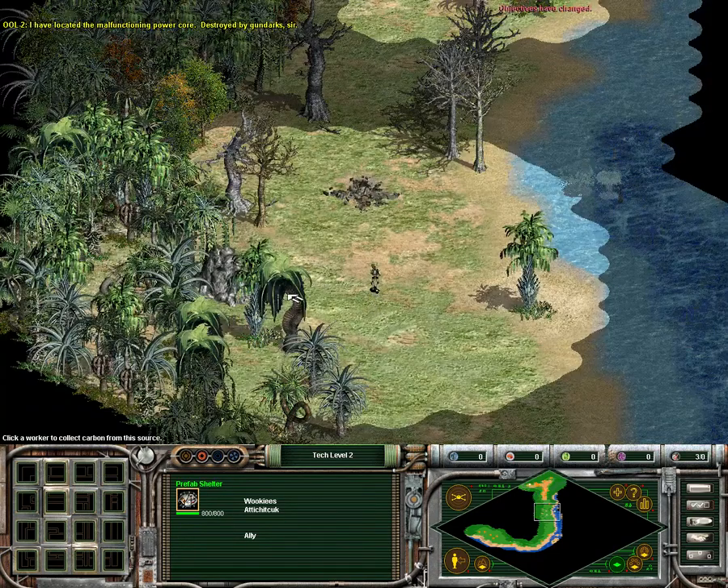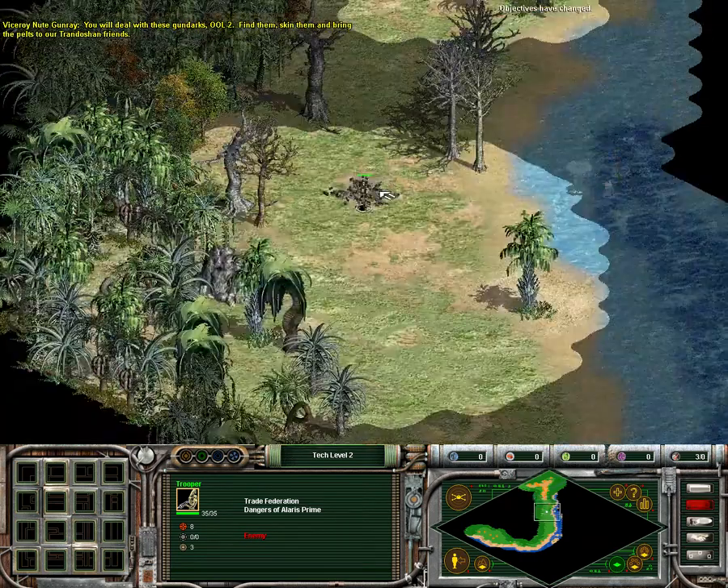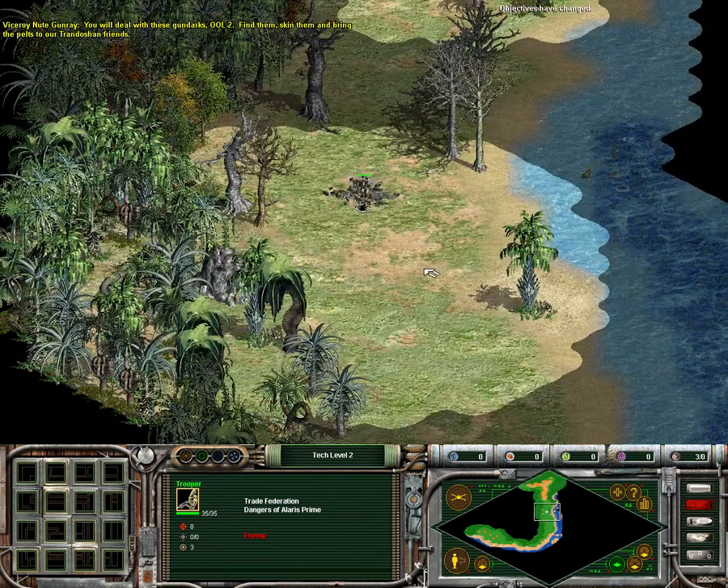I have located a malfunctioning power core — destroyed by a Gandark, sir. You will deal with these Gandarks as well. Find them, skin them, and bring the pelts to our Trandoshan friends. Yes, sir.